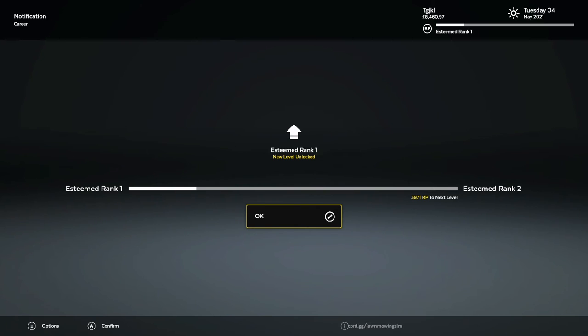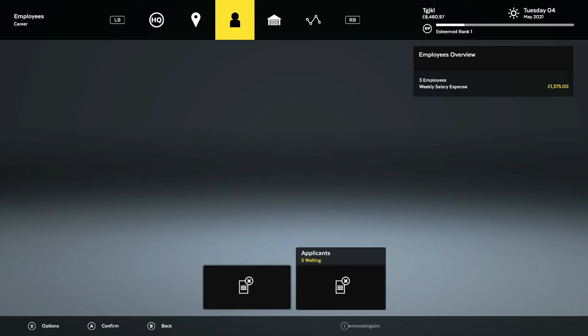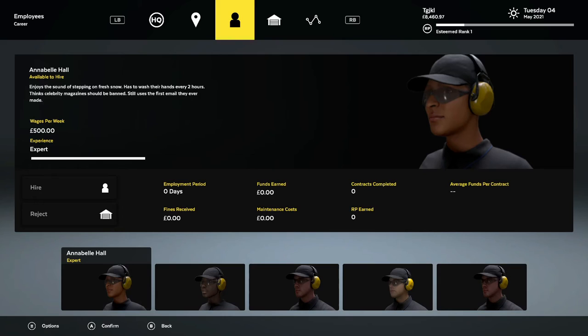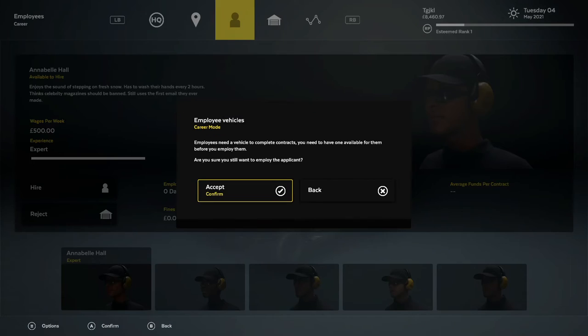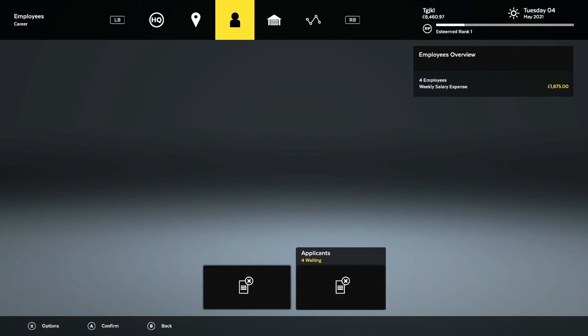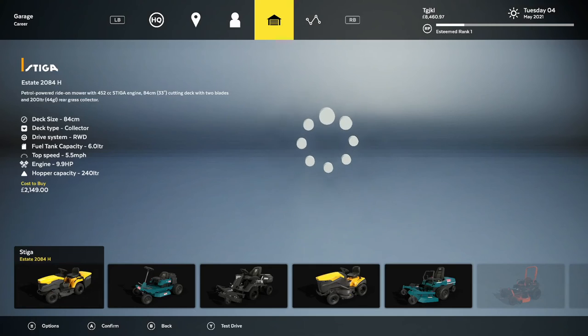We only have one more tier to go. Once we get past Esteemed rank 5, we reach Distinguished rank. That will be the end of all of our challenges unlocked and the final RP rank achievement. At that point we might also be able to hire our last employee, which means we'll be able to do five contracts each week.